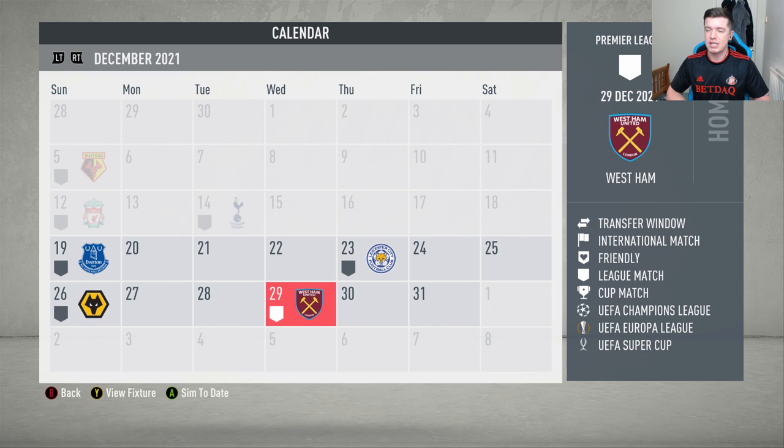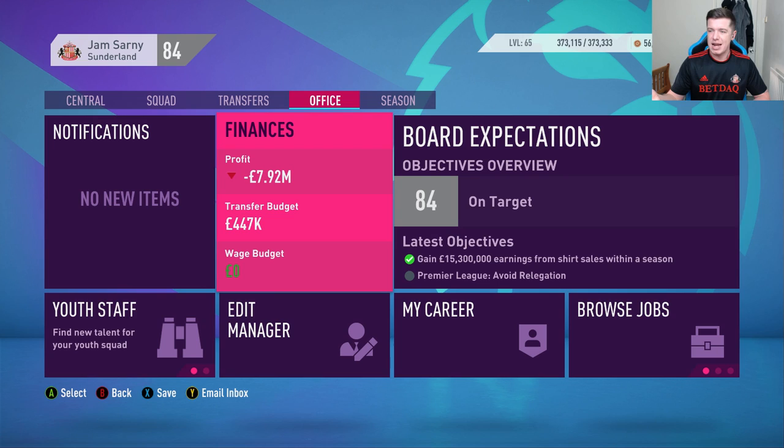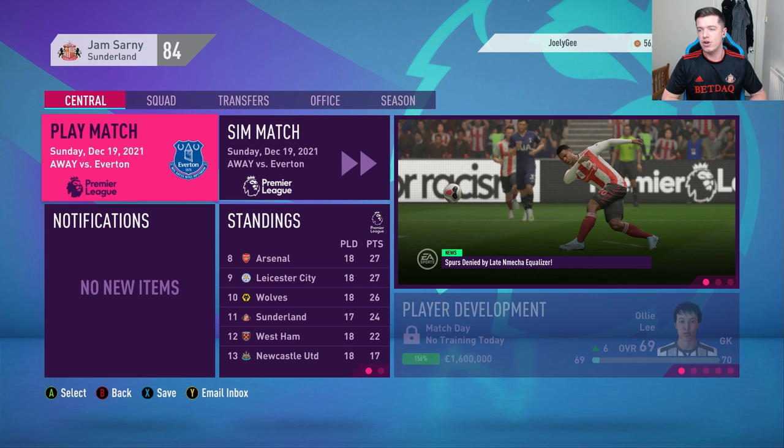I'm going to simulate the Everton game and the West Ham game. We'll be going into the January transfer window at the end of the episode, so if there's anything you want to suggest you're more than welcome. As you can see we have next to nothing in the transfer budget and I don't really feel like selling anyone, but if you guys have any ideas let me know — I'll always add players to the shortlist anyway.